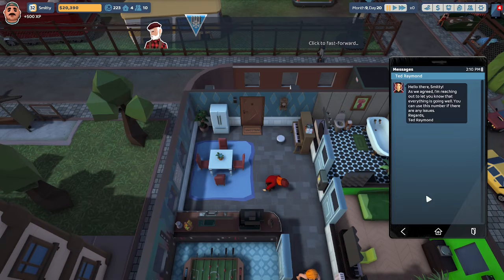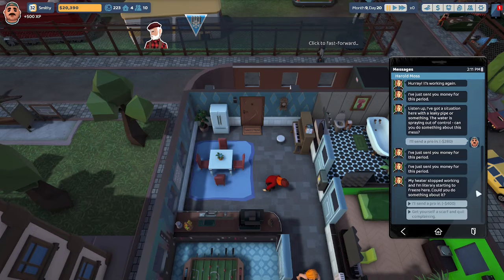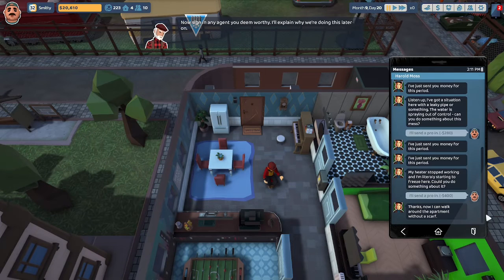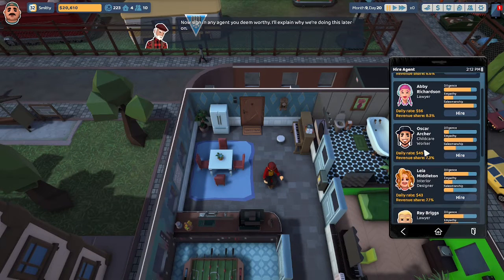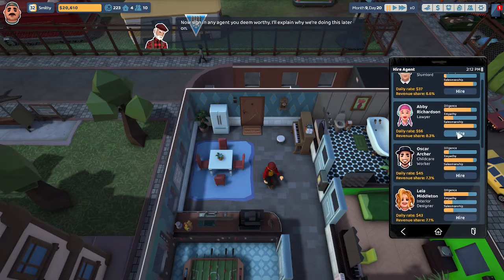Ted Raymond messaged: 'Hello Smitty — everything is going well, you can use this number if there are any issues.' Antonia Garner says: 'Good day Smitty, I just moved in and everything's looking great.' Harold Moss's heat has stopped working — he's literally starting to freeze. I'm going to send in a pro now. Harold Moss replies: 'Thanks, I can walk around the apartment without a scarf.' Now let's hire an agent. Abby Richardson the lawyer has a daily rate of $56 and revenue share of 8.3%. She's diligent with good salesmanship — I like her. Let's hire Abby Richardson.